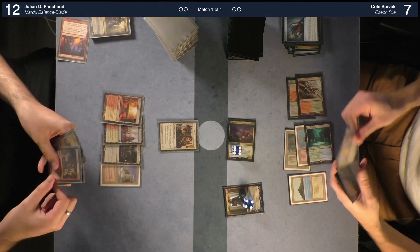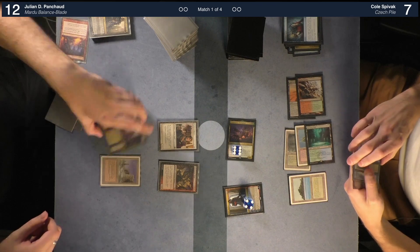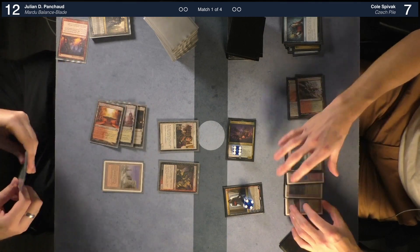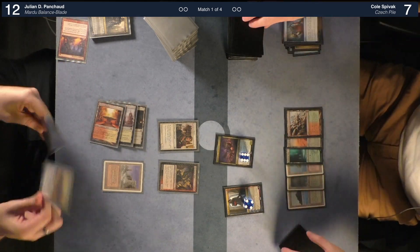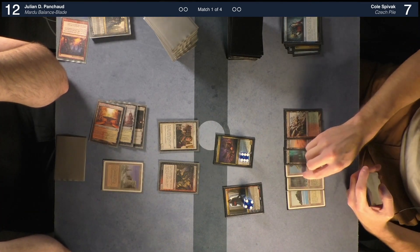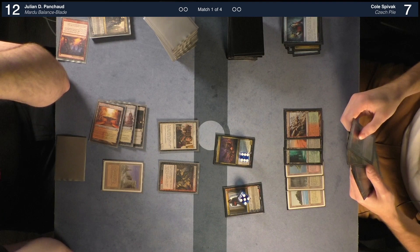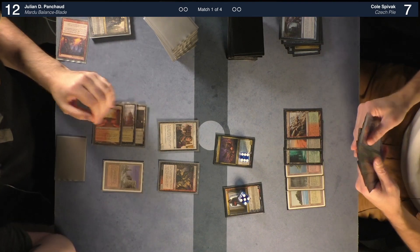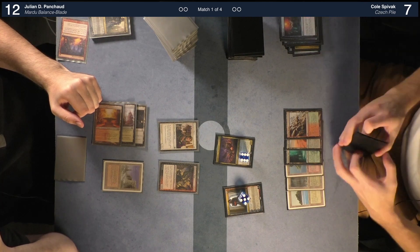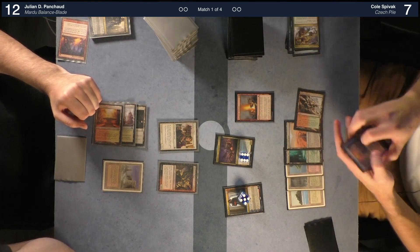Untap — cast Full Miner Mage. I'd like to cast Magmatic Sinkhole targeting the Foam Ninja Mage, exiling five cards — one two three four five. I would respond — sacrifice Kill the Dead. Sure.